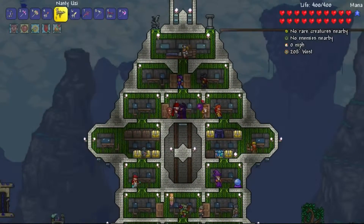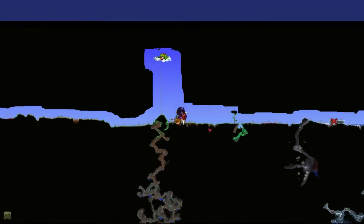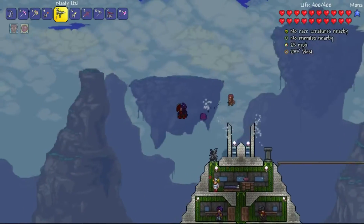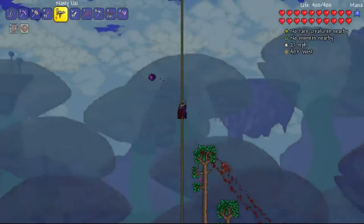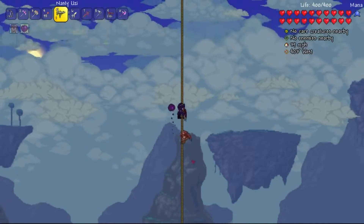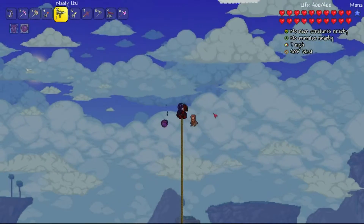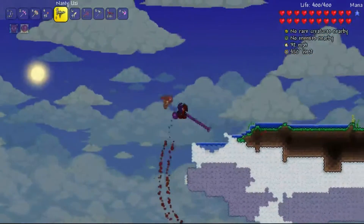We have a few things we could do. The most obvious thing is — see the floating island? We should go up there. We need to farm for some stuff, and I'm probably close to having to end the video. We'll keep going anyway.